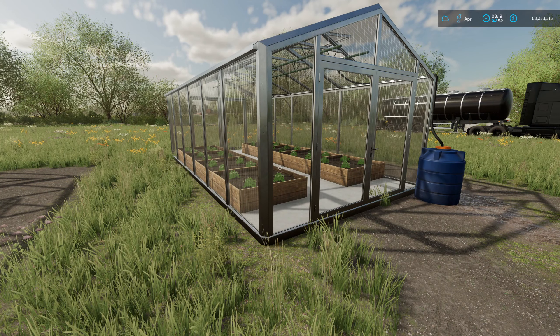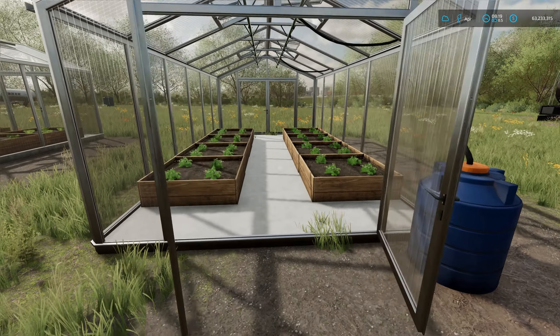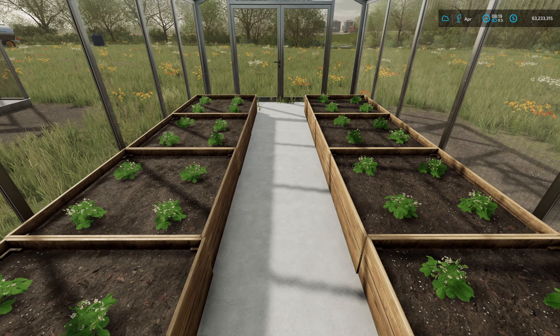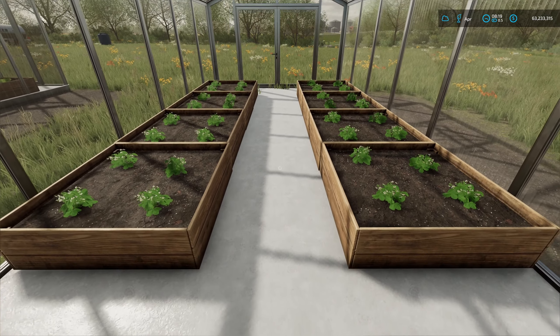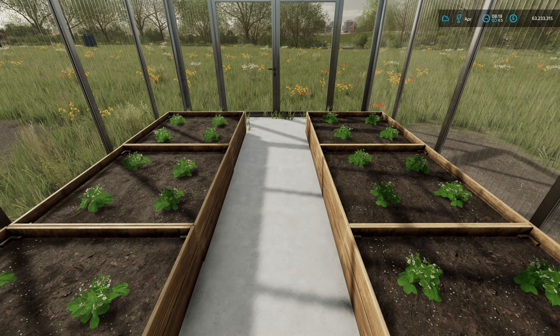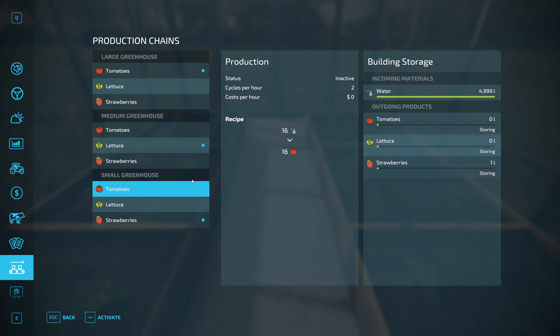If we go to the Productions menu, there are two ways to do that. You can either open the greenhouse directly — there's a trigger just inside the door, and if you have interactive triggers turned on you'll see a blue glowing trigger marker — or you can go directly through your menu and the Production Chains menu. You can see here the small greenhouse has tomatoes, lettuce, and strawberry, and that's the same across all three greenhouse sizes.